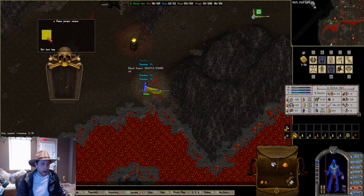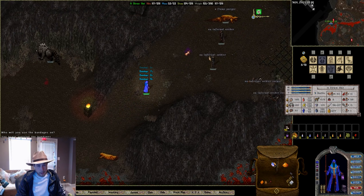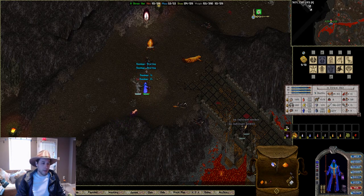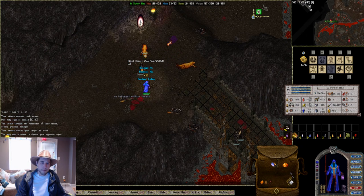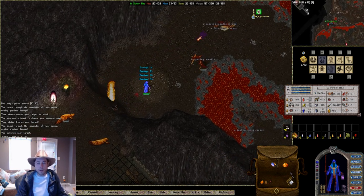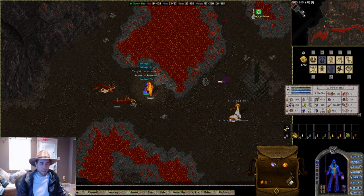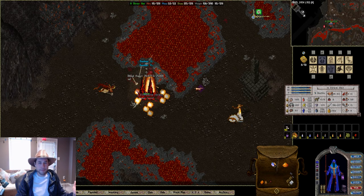This whole section right here is fairly wide open. If you're a tamer, there are plenty of mobs to practice on right here. Infernal Soldiers and Archers are a little bit more difficult than anything else we've come across so far, but they give roughly the same gold — 150 to 200. If there's nothing else around Inferno that's up at the time, feel free to farm them. You're not going to make a ton of gold, but it's something to clear that most people don't bother with, so you won't be bothered here and you don't have to worry too much about PKs.